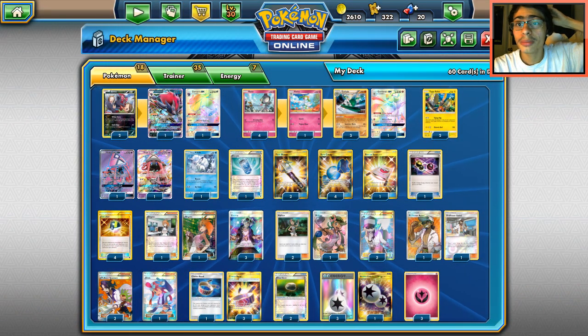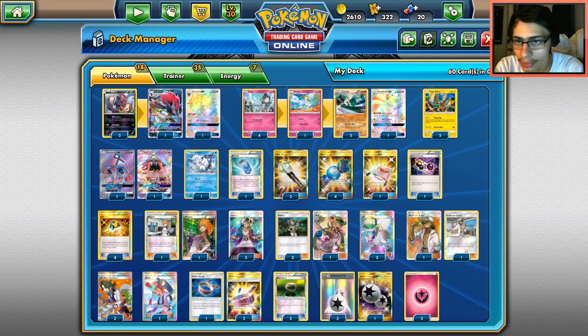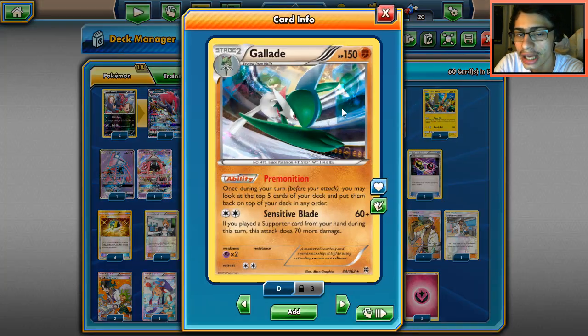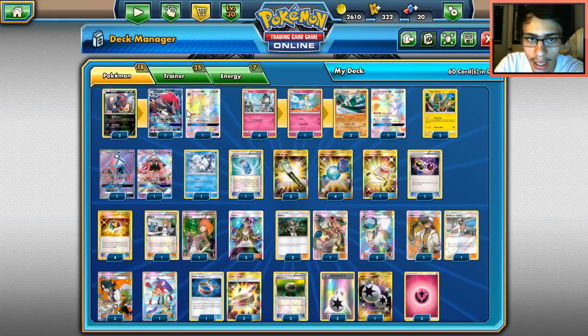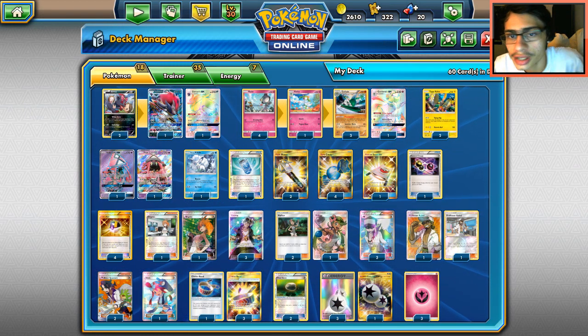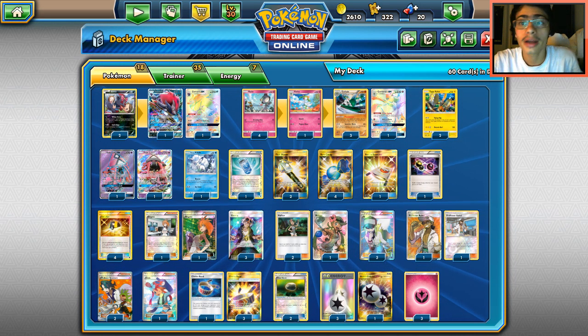Welcome back to a new PTCGO video. Today we're looking at a new deck built using both Gallade and Zoroark, which have pretty good synergy together with Primo Vision and Trade. We'll discuss how this deck works in just a moment.